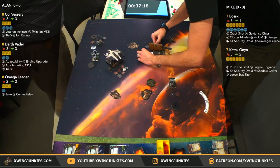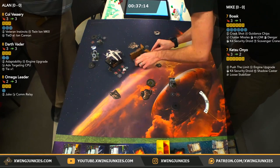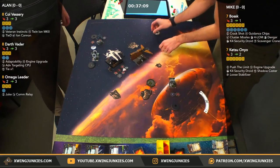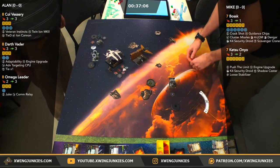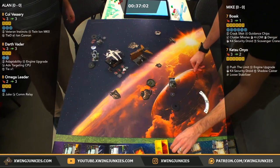Bossk's going to slide ahead here — soft one. Looks like Mike's looking for a bump and then to fire off those cluster missiles on Omega Leader. If he doesn't get the bump, he won't be able to switch the target lock to Bossk, so Mike will have full modifications on those clusters on Omega Leader, possibly wiping them off the board in a single shot.